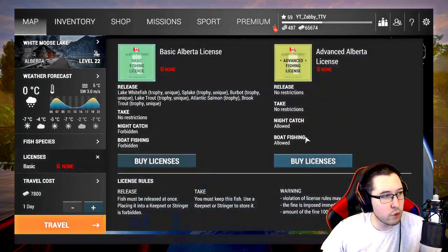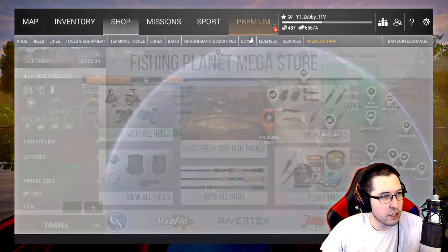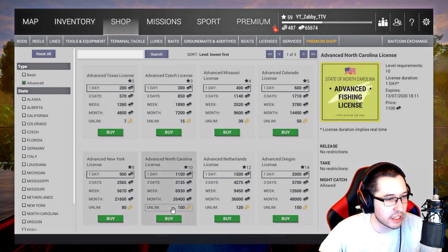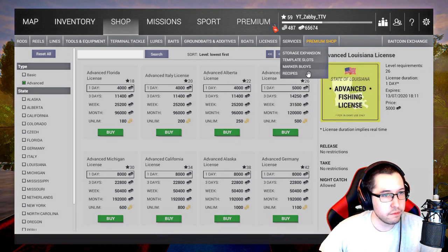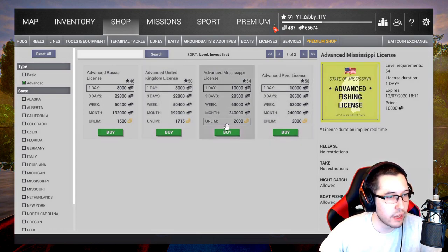Michigan is 600 bait coins, White Moose Lake is 250. Checking the shop — the beginning lakes are cheap, but you're never really going to fish those too often. The higher spots: Louisiana is 500, Michigan 600, California 800, Alaska 1000. The really good end-game places — Weed and Willow 1700, Blue Crab 2000, Peru 2000. It's going to take you so long to save up 2000 bait coins without buying DLC that you're honestly probably never going to get the advanced license for those end-game places. So you might as well spend bait coins on other stuff.